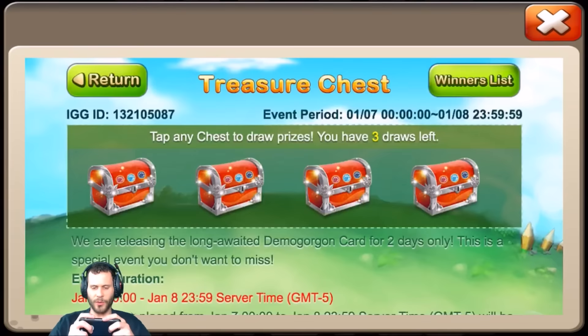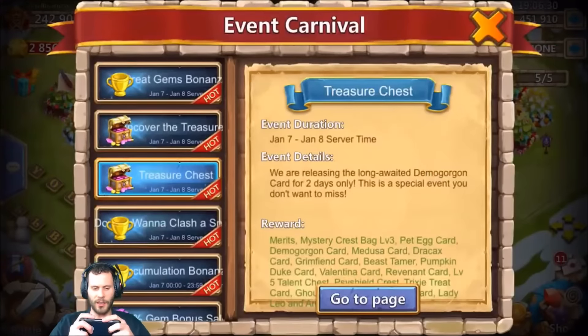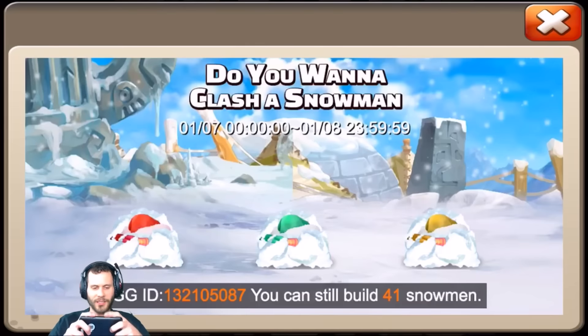1,500 honor badges, 200 gems, a bunch of Pumpkin Duke cards, and 100 shards to end it. No luck from the treasure chest — maybe we'll get some luck from Do You Want to Clash a Snowman.